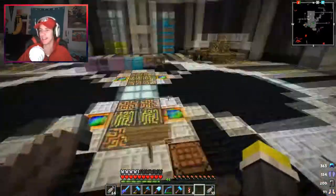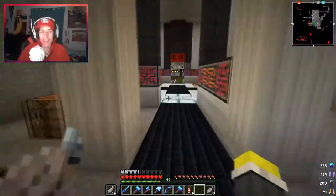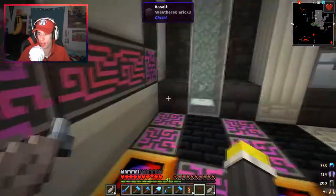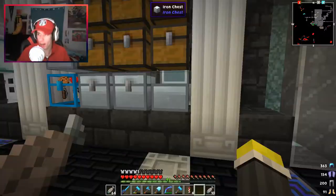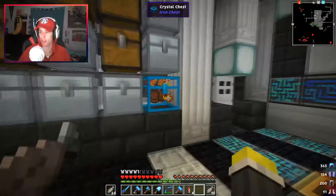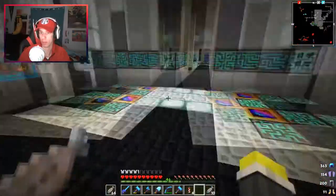I have some big updates for you. I've improved the guardian farm — I have a mechanical user which hits the guardians for me and I get all the XP. It makes getting prismarine shards or crystals a lot easier. I realized there's a bug in this game where you have to load chunks to get stuff to spawn, and since learning that it has increased mob drop rates.